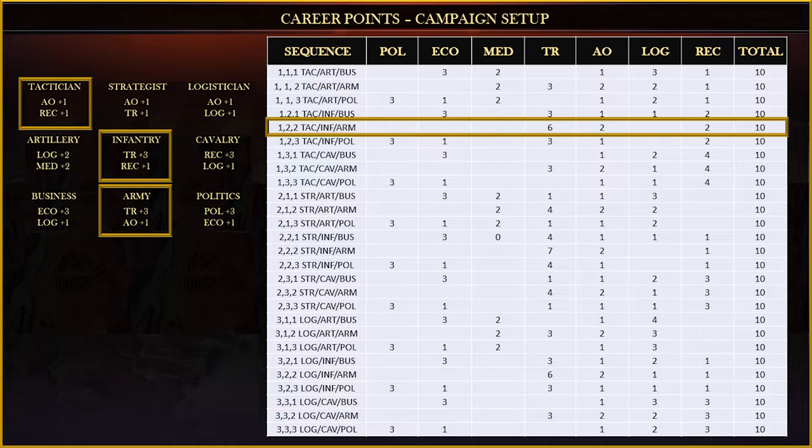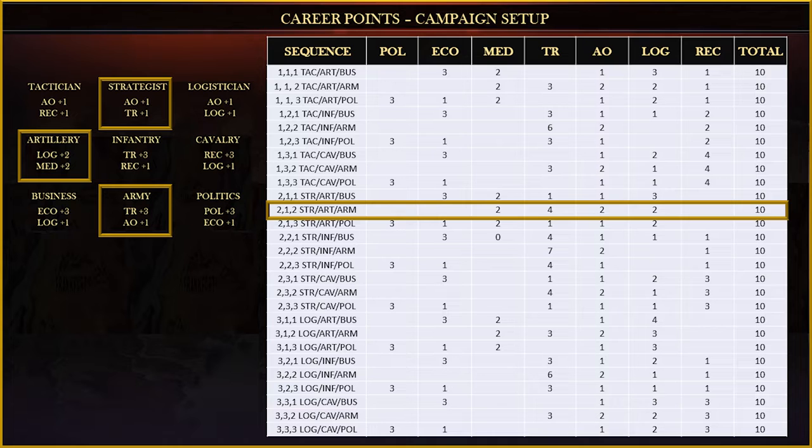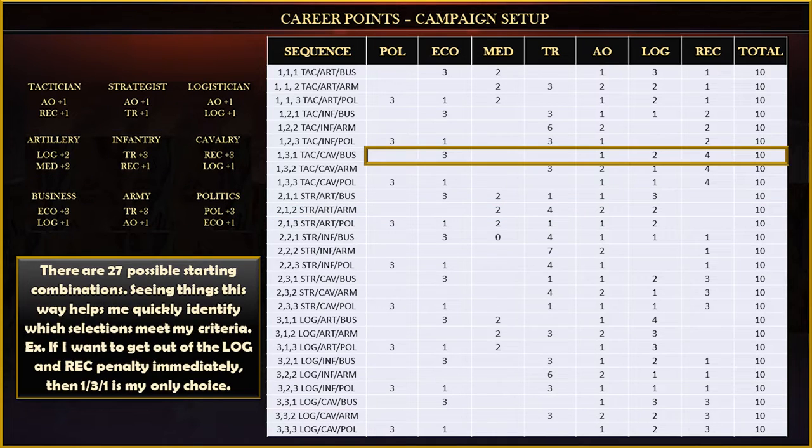If I put them into a spreadsheet you can see all 27 possible combinations. So a 1-2-2 would be a tactician infantry army, or a 2-1-2 would be a strategist artillery army. Seeing them listed in spreadsheet format helps me pick which points fit whatever strategy I'm trying to employ for that particular campaign.